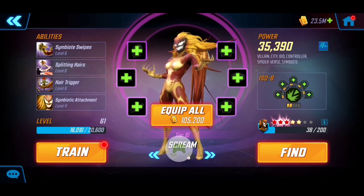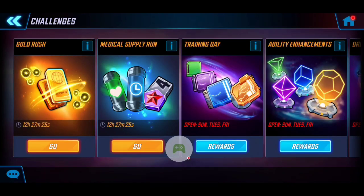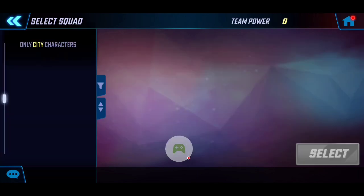Scream also has the Raider ISO-8, similar to Symbiote Spider-Man, helping spread out those critical hit damages. That's my roster right now — let's dive right into the playthrough. We're jumping into Gold Rush and I'll walk you through the overall strategy.